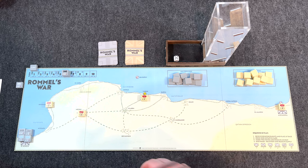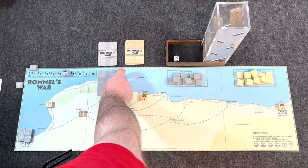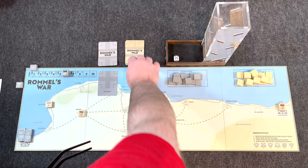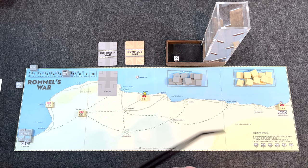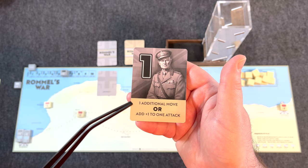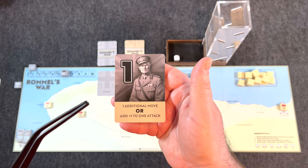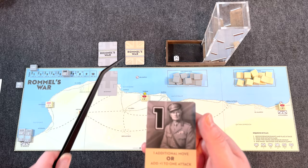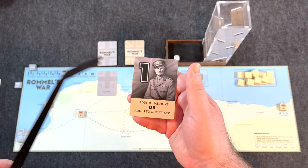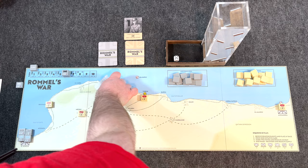Afterwards, you draw an initiative card. Each side has a deck of initiative cards. Thanks to Rommel's generalship, the German cards are overall stronger — more that give you a bonus and possibly a stronger one. Both sides will have chances to use these cards. For instance, a German card with no effect means you can't do anything that turn. You draw one a turn, you can't save it. If you can use it, great; if not, that's how fortune works. Other cards let you add one additional move or plus one to one of your attacks. The Germans also have cards with plus two, showing that superior generalship of Rommel compared to, say, General Wavell.